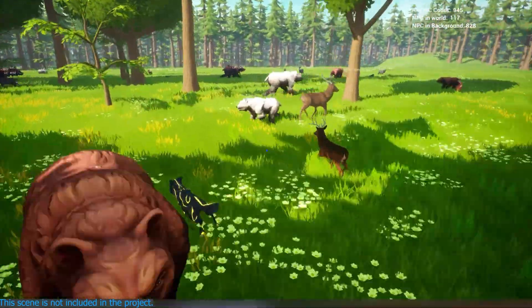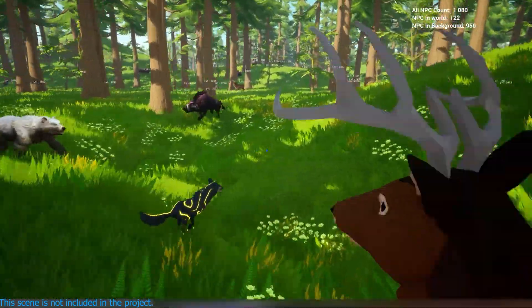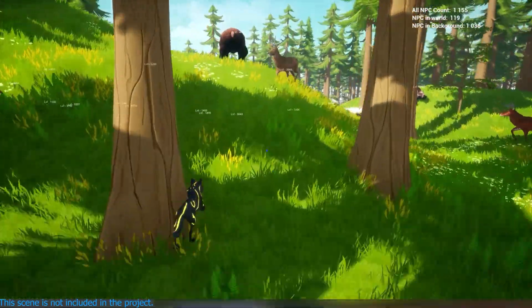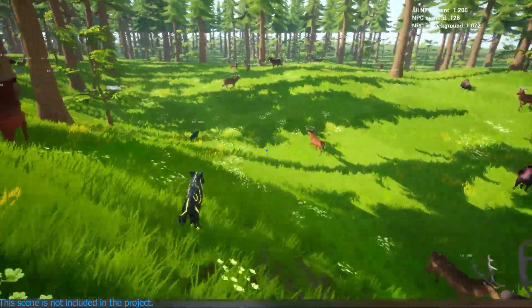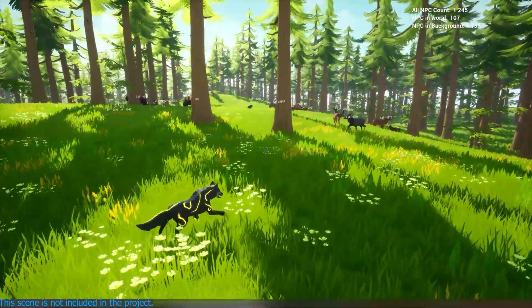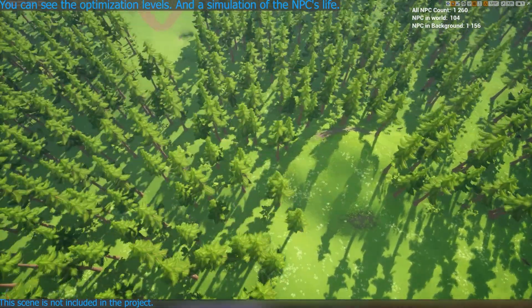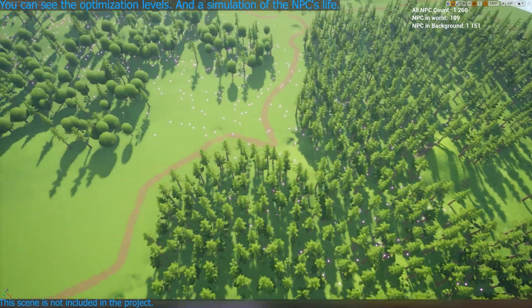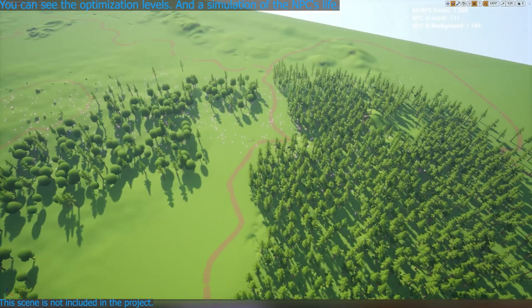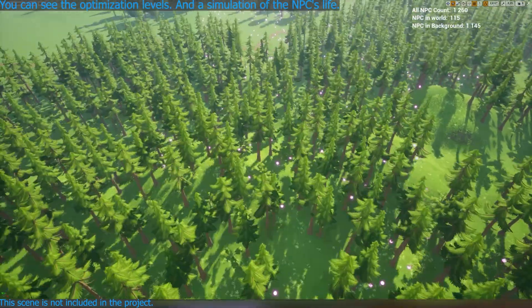At levels 2, 3, and 4, pawns can't act according to the behavior tree but they can still walk. The creator tested this on an AMD 2700X processor and achieved over 200,000 pawns at 120 FPS, which is absolutely amazing. All calculations for hidden pawns at levels 2, 3, and 4 use multi-threading for better FPS. There is also a save and load system included, and this plugin is very easy to use. In total there are 3 blueprints and 2 C++ classes, and it is network replicated.